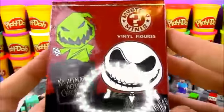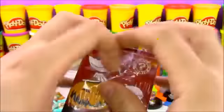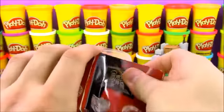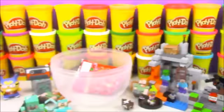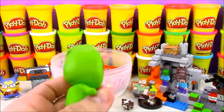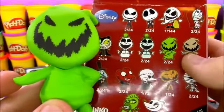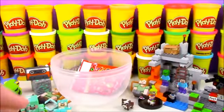Next we have blind box Mystery Minis — it's the Nightmare Before Christmas. I like that movie; it's kind of old but really cool. In the back of the box there are all these different pods with different characters to collect. Let's see who we got. We have Oogie Boogie, who is the boogeyman in the Nightmare Before Christmas. According to the back of the box, he is 2 out of 24, so he's a pretty common character — not rare or anything. But pretty cool. I got Jack Skellington before, so it's nice to get a different character.